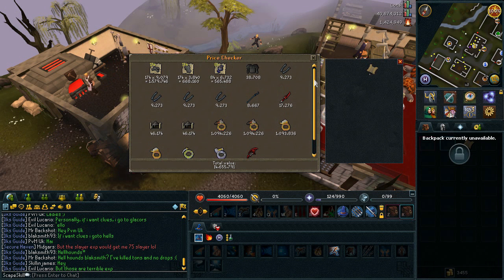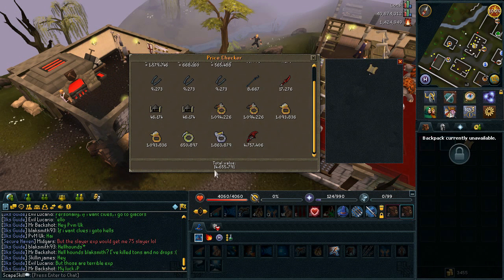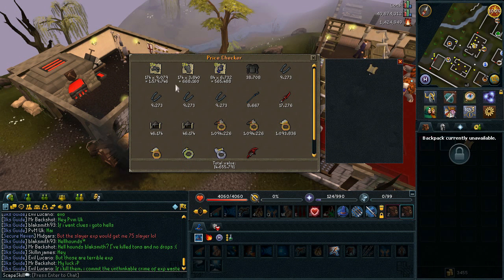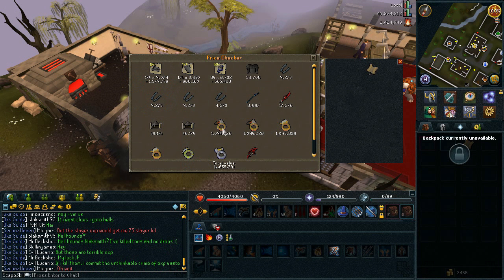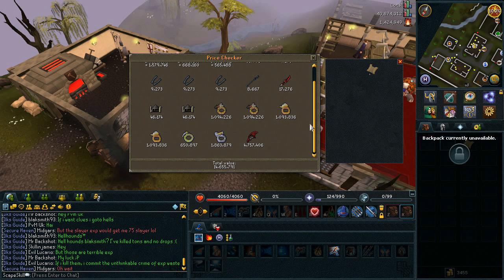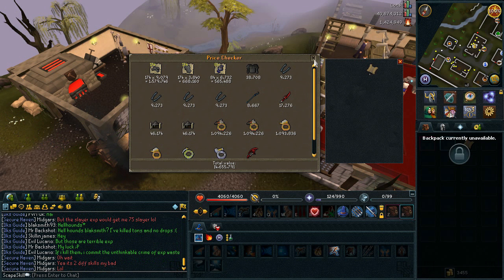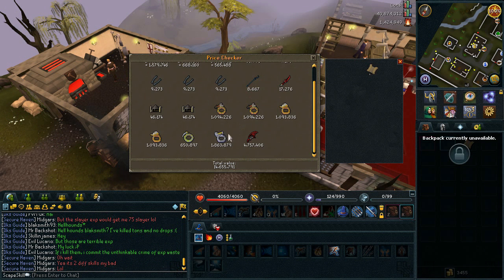I'd say this is probably my best ever trip — not because I've made more than 14 mil before, but it's just the fact that the amount of rare drops I got from only 174 kills is incredible. Because like I said, it's 1 in 50, so to get all of this is very, very lucky. The only drop I can think of that I didn't get was the Mud Battle Staff, but I think that's only worth about 200k, so that doesn't really matter anyway.